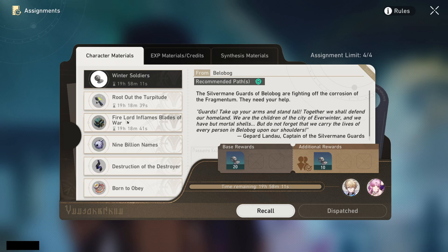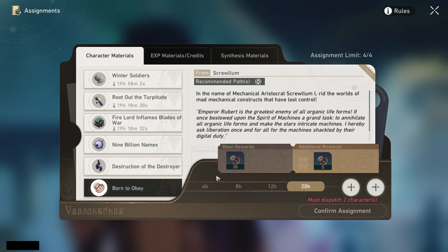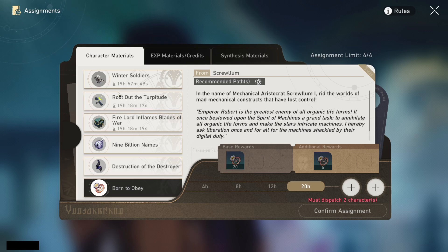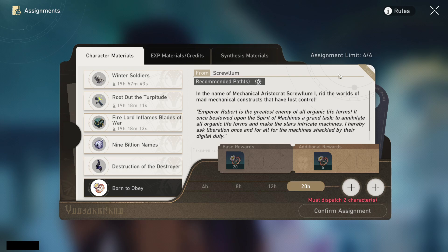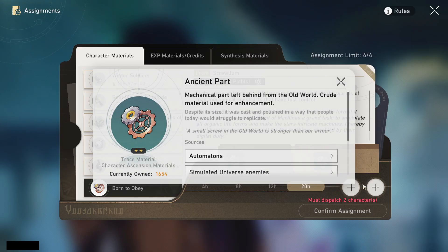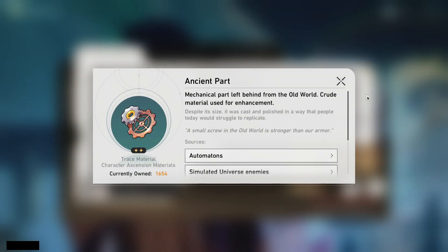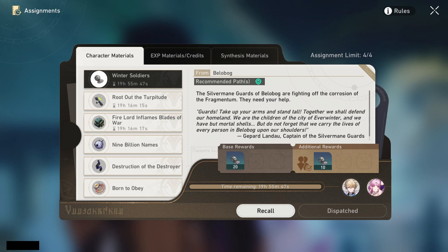For example, say you're farming harmony character materials but no new harmony character comes out for a while — maybe the next ones are Hunt or Destruction path. You'll still be accumulating those harmony materials so that when the time comes you'll have a good chunk ready. You get most rare materials by fighting enemies and playing the game, but assignments give you a slow, steady AFK supplement on top of that.